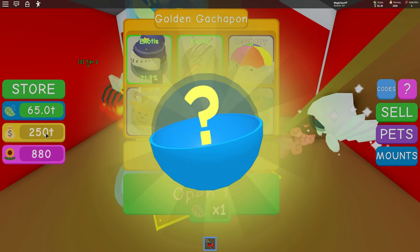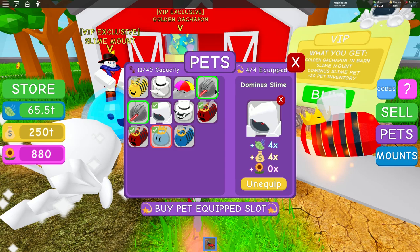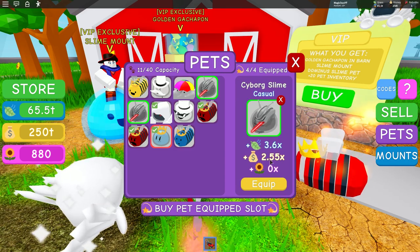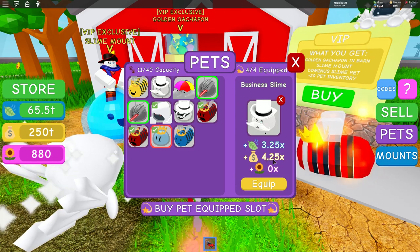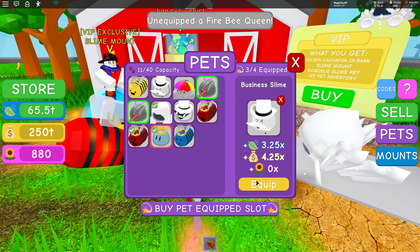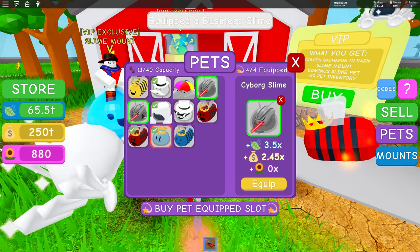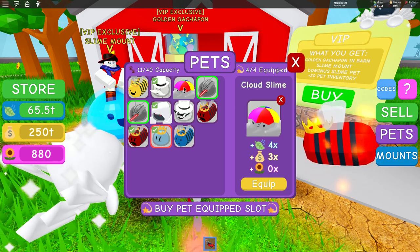My money is 251 - I'm looking at the wrong number, my bad. We got a couple of these. So 3.6, 2.5 and 0 flowers. 3.2, 4.25 coins - that's crazy. Let's unequip one of these and put on that business slime - he's very strong. The cyborg slime is still good but it's not better than this. Three and four - we're going to take this off and put on our cloud slime, which is awesome.